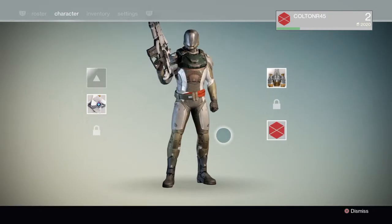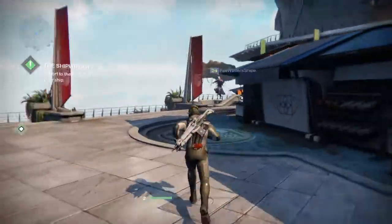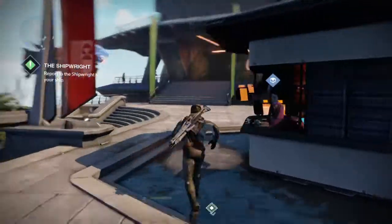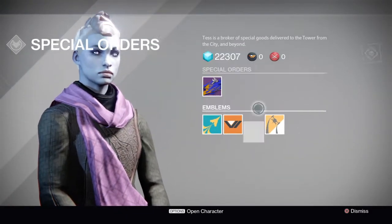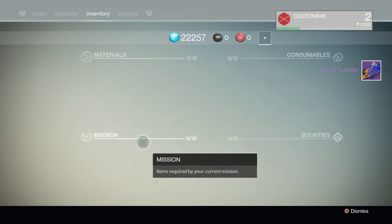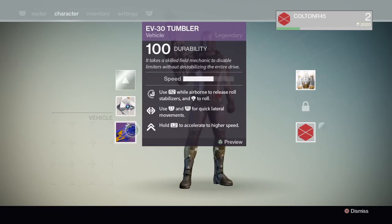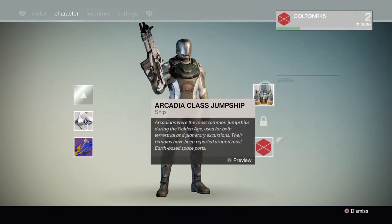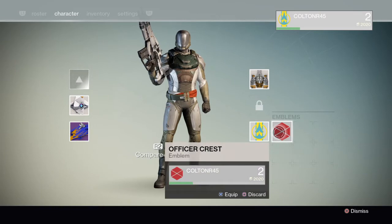We're doing that so we can have some better stuff right off the bat. Gonna check on my ship in a minute — we're not done here yet. We've got the legendary EV-30 Tumbler and I like this emblem. That's the wrong thing here, but we can get that equipped right there.